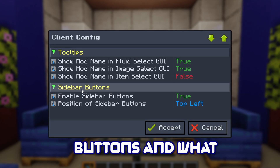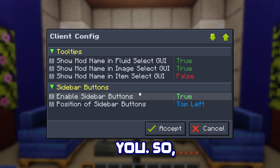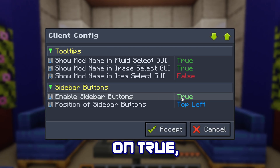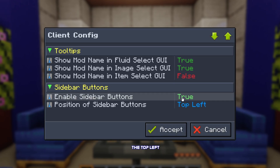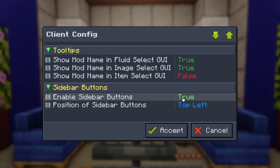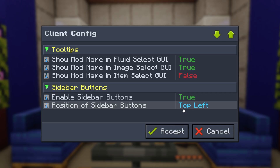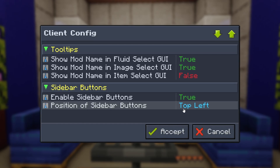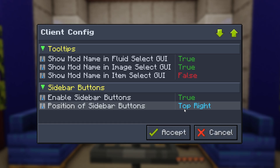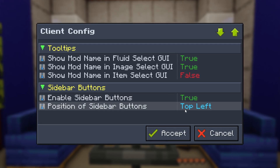The sidebar buttons section refers to the buttons in the top left. If 'Enable Sidebar Buttons' is set to true, the buttons will show; if false, they won't appear. You can also change the position of the sidebar buttons — by default it's top-left, but you can move them to top-right, bottom-left, bottom-right, and back to top-left.